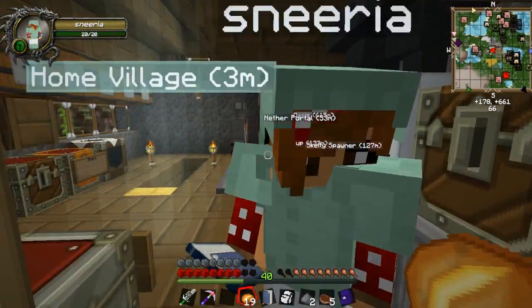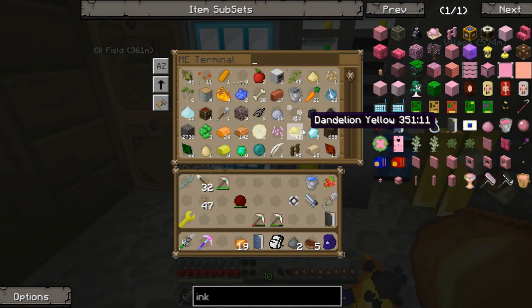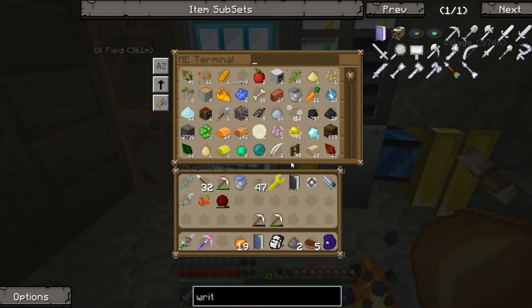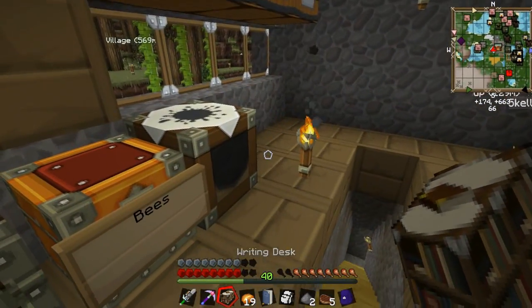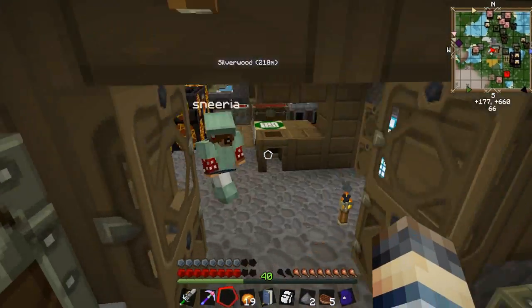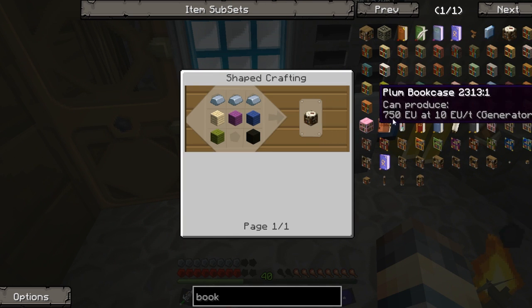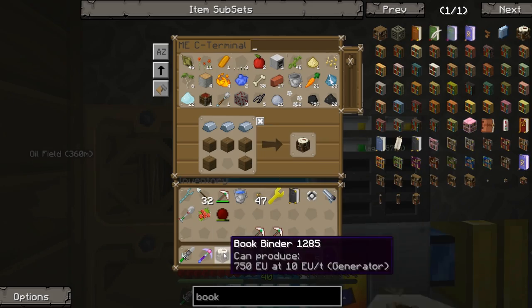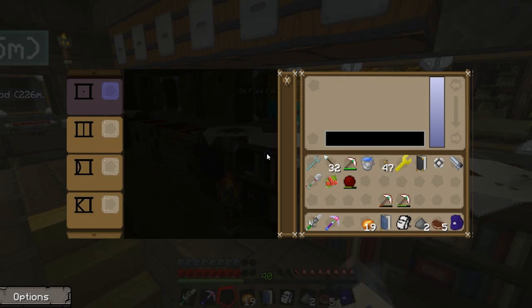The next step is we need to make a writing desk. The writing desk - I don't think we need this yet but we might as well. We need a glass bottle in that - there we go - bam, writing desk! Awesome. We'll place that guy down over here. Then we need a book binder. It's all coming back now - every time I play with this it feels slightly different. There, we got our book binder.